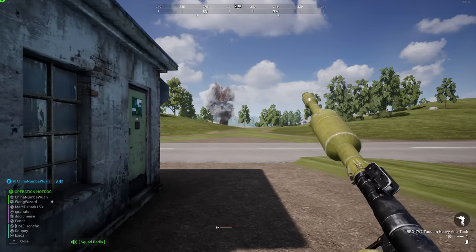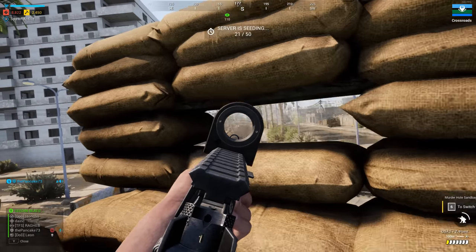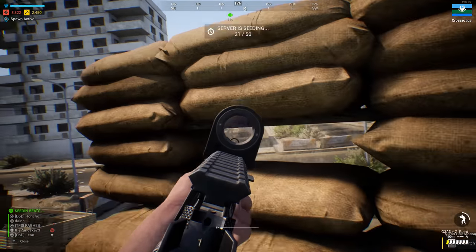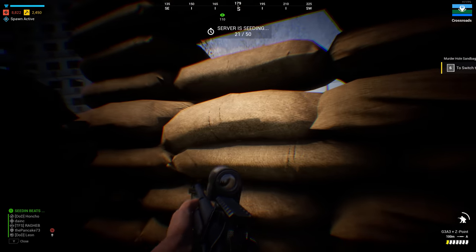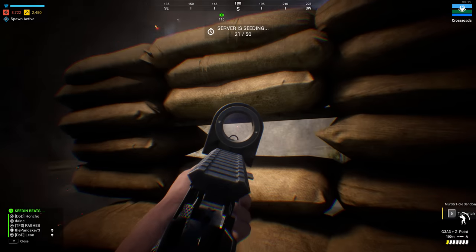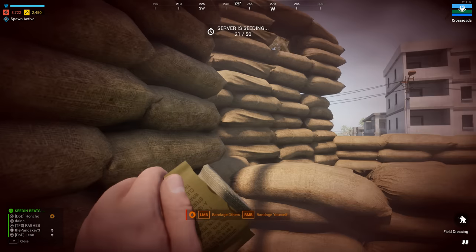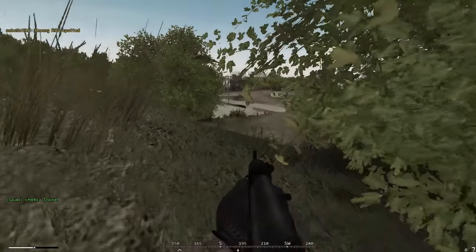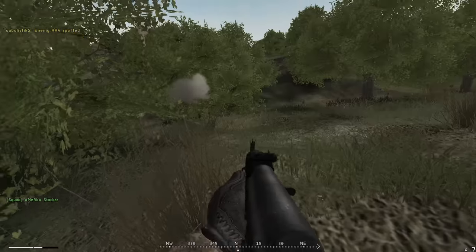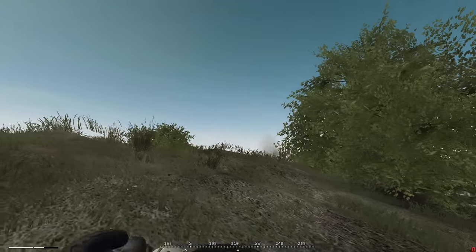The first thing I want to dive into is suppression. Vanilla Squad suppression does exist, but it is so minimal that anyone with decent first-person shooter experience can usually work through it. Things like being able to peek head-on at a machine gunner or light vehicle's 50 cal is just daft. Squad's suppression mechanic feels like a tamed-down version of Project Reality's, where most of your screen would go black and grey, making you want to seek cover — a cheap but effective approach. So it does need to be changed.